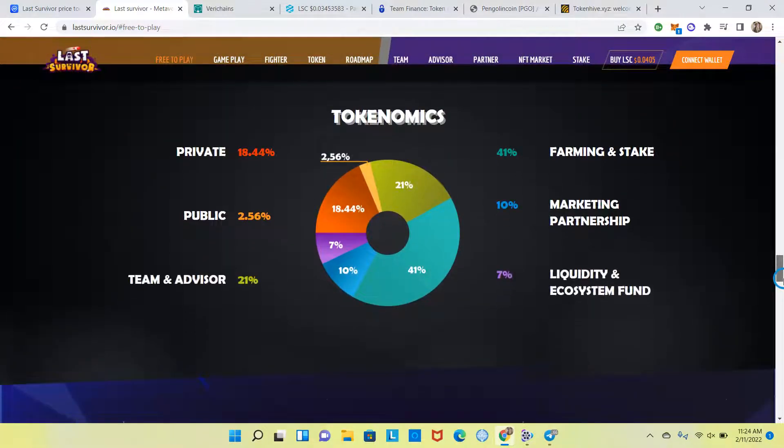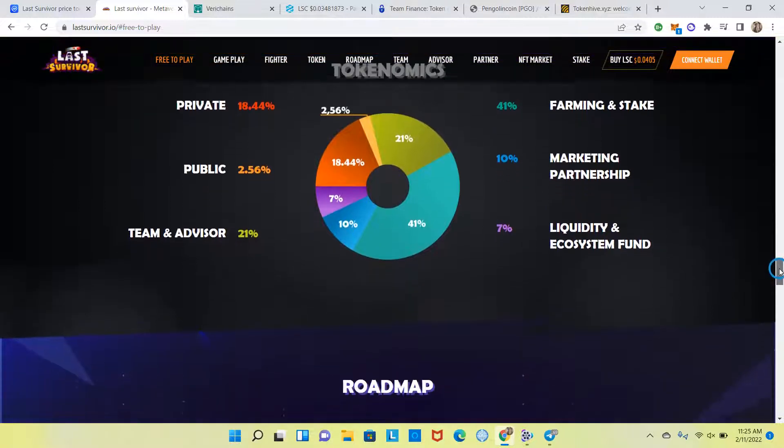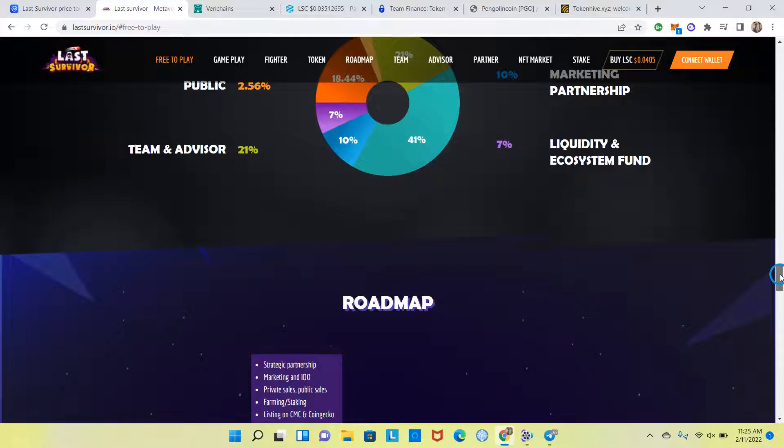Here are the tokenomics: Private Sale 18.45%, Farming and Staking 41%, Marketing and Partnership 10%, Liquidity and Ecosystem Fund 7%, Team and Advisor 21%, Public 2.56%. The Team and Advisor allocation at 21% is high — which is okay if those tokens are vested. You want to see some kind of lock at a certain amount of time, and that's something you may want to look into if you're interested in investing in this token.